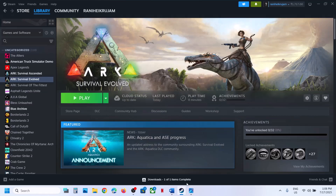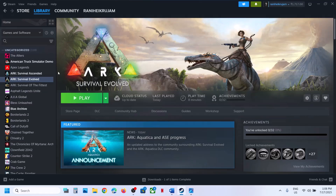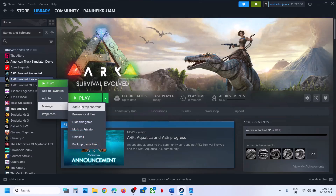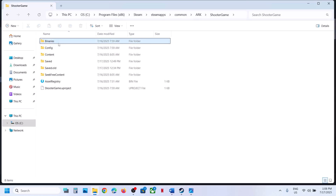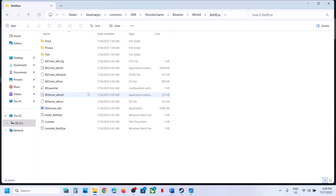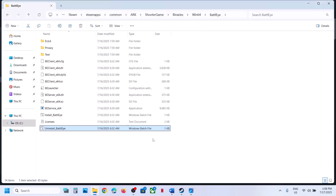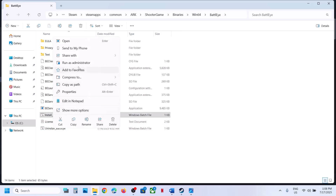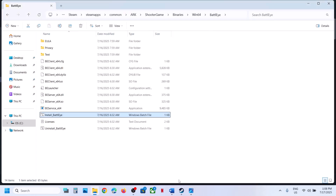If that does not work, the next step is to uninstall and reinstall BattleEye. Right-click on the game, select Manage, click on Browse Local Files, then open the ShooterGame folder, open Binaries, then Win64, and open the BattleEye folder. Here you can see 'Uninstall BattleEye' — right-click it and click Run as Administrator, click Yes to allow. Then right-click 'Install BattleEye' and click Run as Administrator, click Yes to allow.